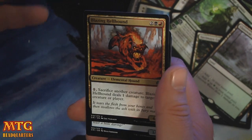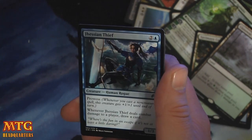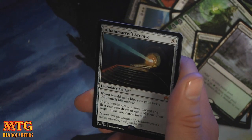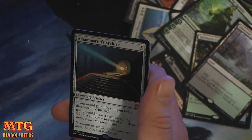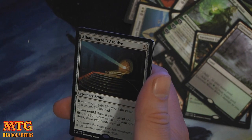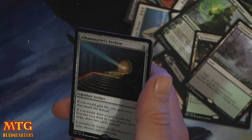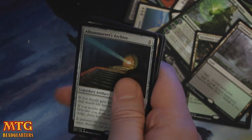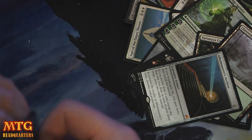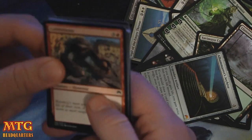Cruel Revival. Blazing Hellhound. Yehessian Thief. And a Mythic — Alhammarret's Archive. Five mana. If you would gain life, you instead gain twice that much. If you would draw a card, except the first one you draw in each of your draw steps, draw two cards instead. Boring. It's kind of a boring Mythic. Definitely doesn't matter in draft that much — that's not the Mythic you want to open in draft.